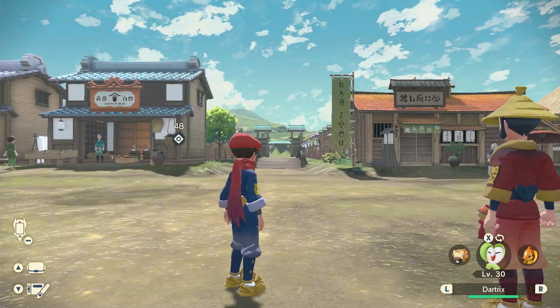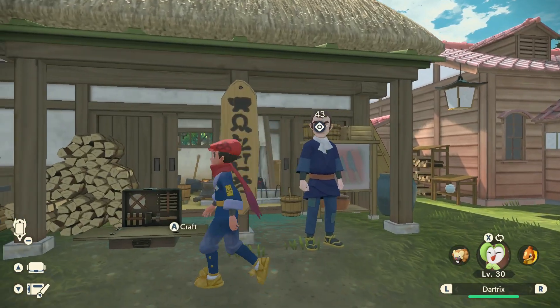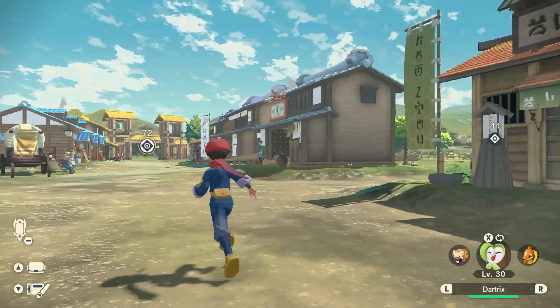Hey guys, welcome back to more Pokemon Legends Arceus. I can make green balls now, yay! I'm missing tumble stone though — how do you even get that? Can I buy green balls or do I have to make them?